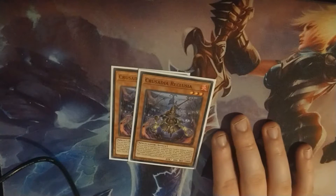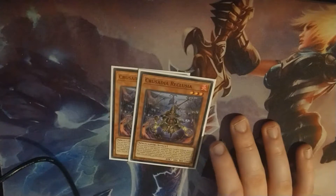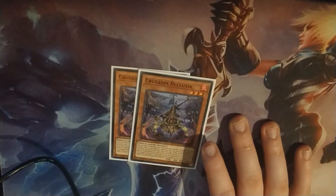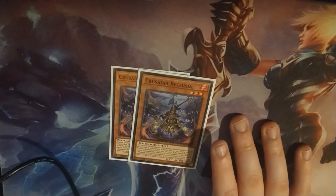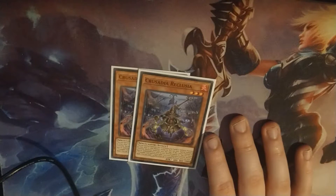I play 2 Crusadia Reclusia. It's a level 3 fire that special summons itself in defense position to a zone a link monster points to, and I can destroy it to destroy another card on the field. The deck lives on level 3s, and it's a fire so you can use its effect — because their Xyz monster limits fire effects only for the rest of the turn when you use its effect, and it can pop a card. Pretty good.